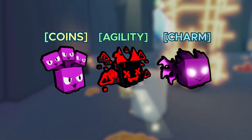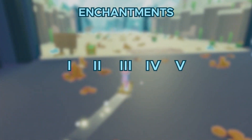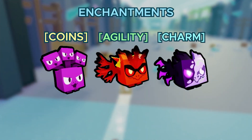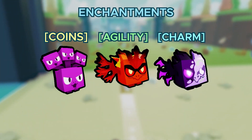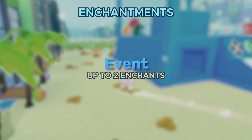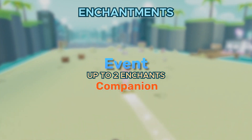Enchantments will give you individual buffs which you can stack with each other, which tends to be pretty useful. Most enchants come in different levels, with level 5 being the highest possible level and level 1 being the lowest. Another special thing about legendary pets is that they can have unique enchantments when they hatch, and you cannot change these enchantments. Pets above the mythical tier can have up to 2 different enchantments. Event pets can also have 2 different enchantments, with one of them being the variant of the companion enchant, which is a really useful one.